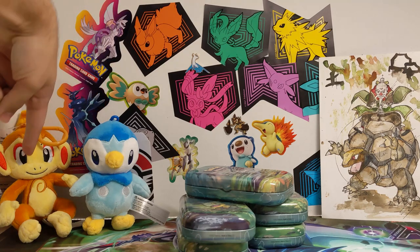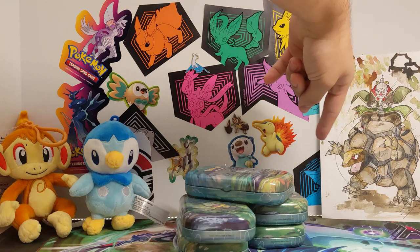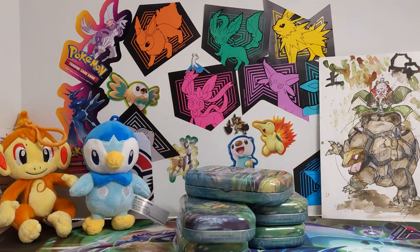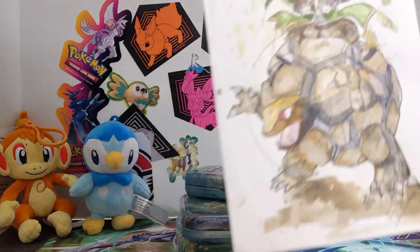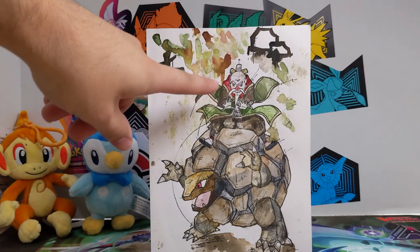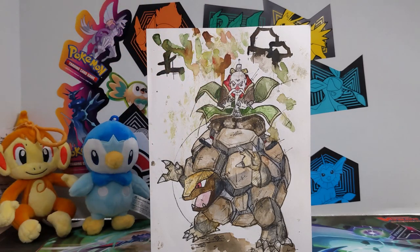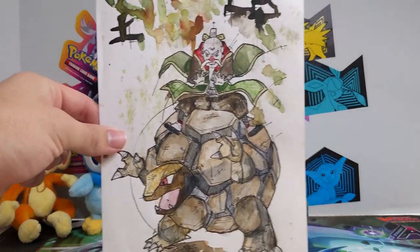Say hello to Piplup and Chimchar over here. And I got this cool drawing thing, painting thing — I got it off Etsy as a gift. I don't know what it is, but it's pretty neat. It's the Golem and the Rock Village, the Kage guy right on top of him. Anoiki or something like that. Anyways, pretty neat — I thought I'd show it off.